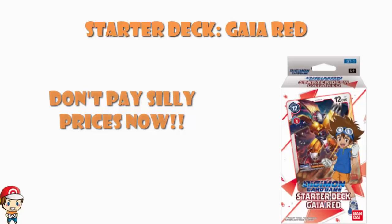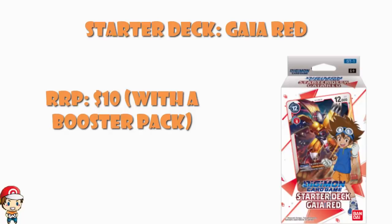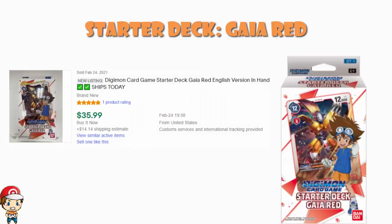These start at just $10 and come with a booster pack. They are fantastic value. I love the irony that when these came out, people were really angry because in Japan they were $5 but didn't come with a booster pack. Whereas now these are selling for like $35 on eBay, and if you list this red Starter Deck for $35 it is going to sell pretty much straight away.